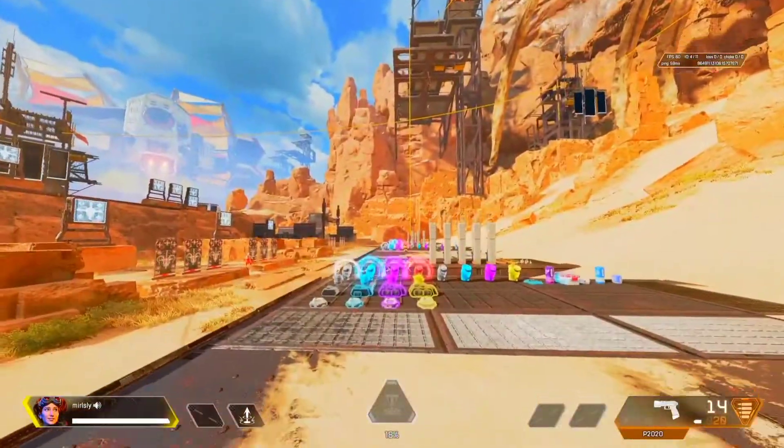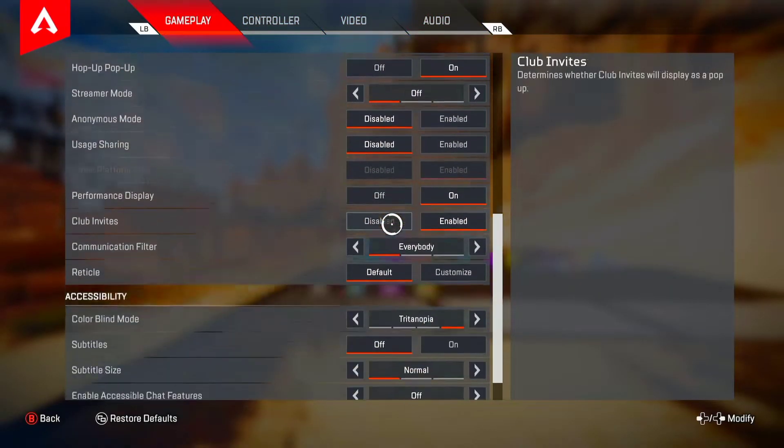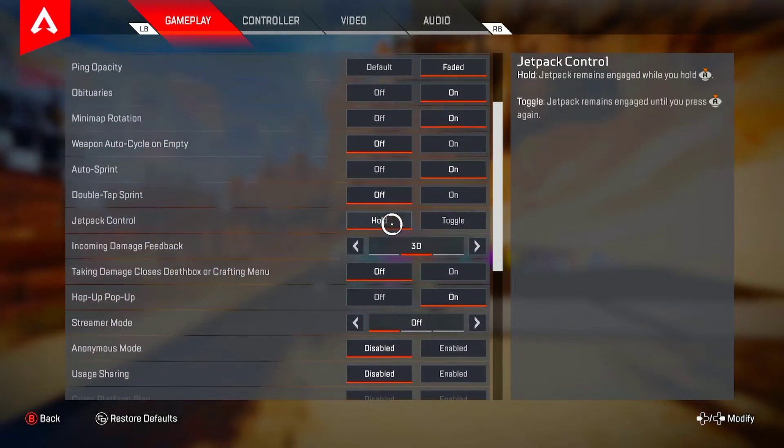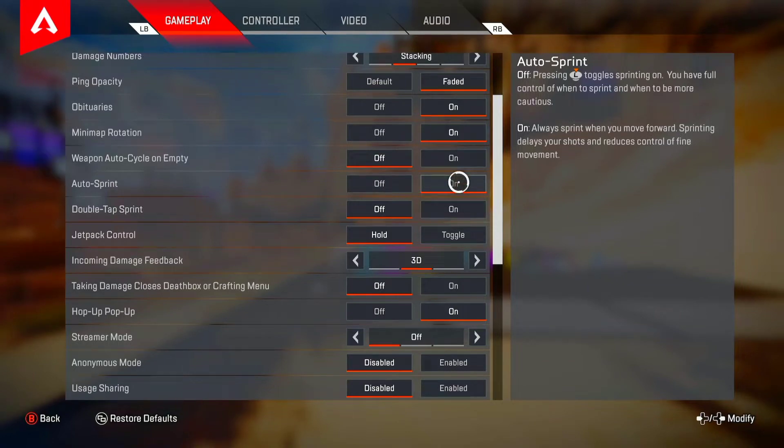Basically what you're going to want to do is head to your settings, go to the gameplay tab, and then look for the setting auto sprint. You have to have that turned on. It's also a very important tab in many other games.